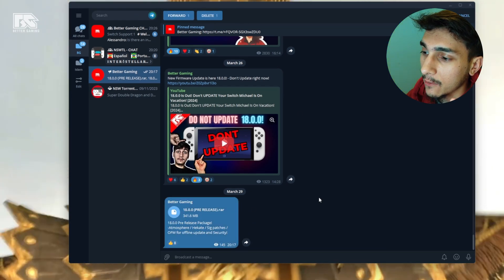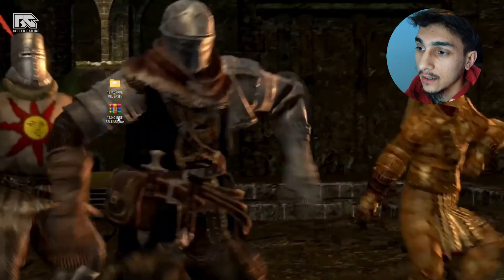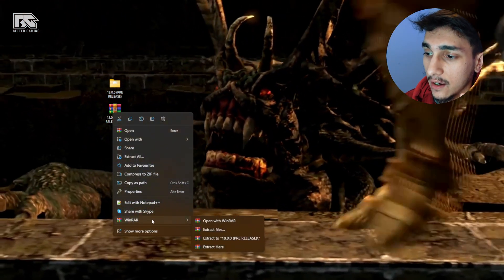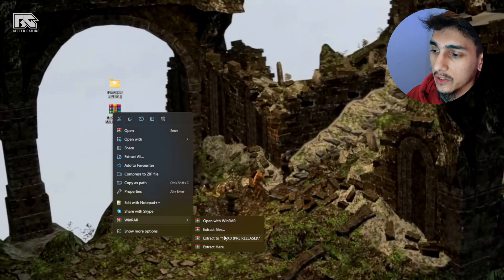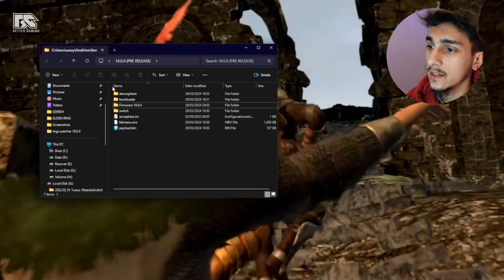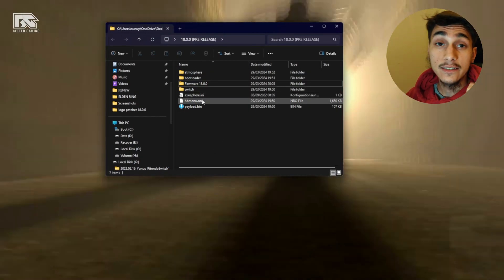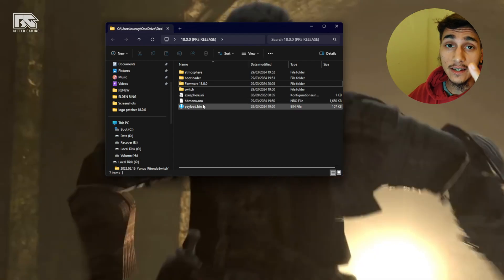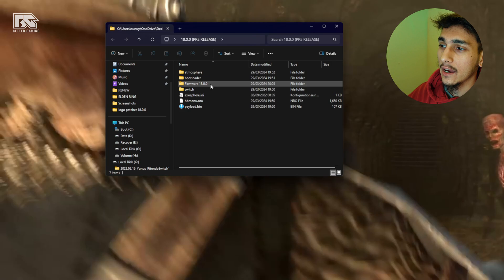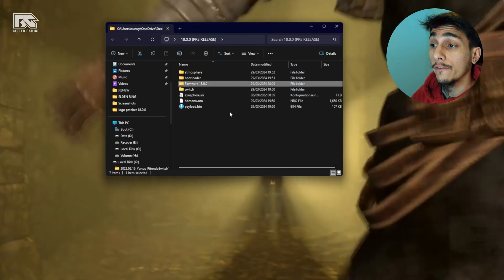Once you have that downloaded, open it up — it will be in a zip file. Right-click it, open with WinRAR or your zip program, and then click 'Extract to 18.0.0 pre-release.' You will get a folder with all the files inside: Sigpatches is inside, Atmosphere is inside, Hekate is inside, SIG patches so that games work, and the firmware 18.0.0 if you want to update offline.